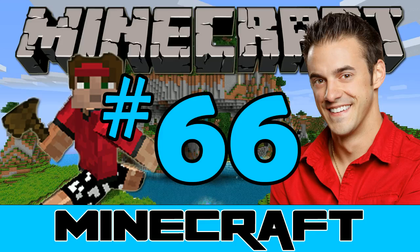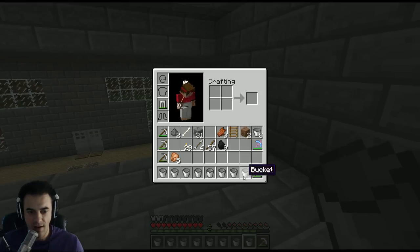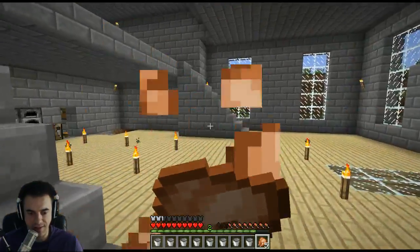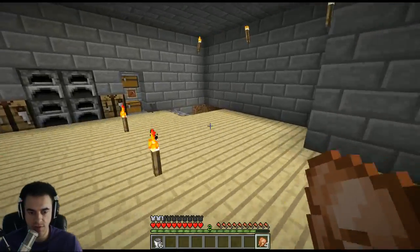Welcome to the 66th episode of Dan Giesling plays Minecraft. Where we last left off, we got some major work done — I was just joking — on our lava moat. We're going to continue building the lava moat with all of our buckets here, because that's what we do. We're a bucket boss, so we have 16.